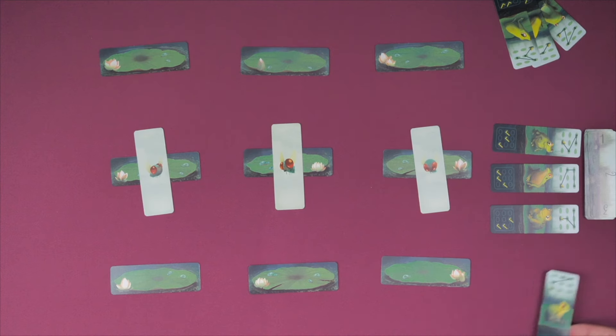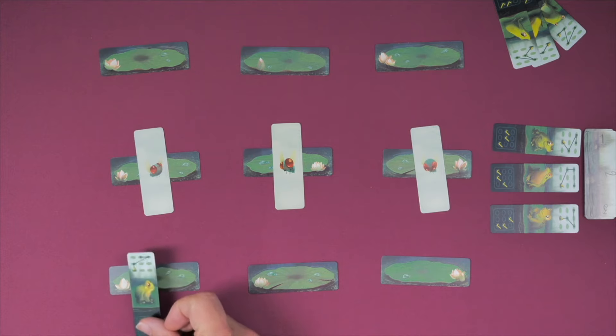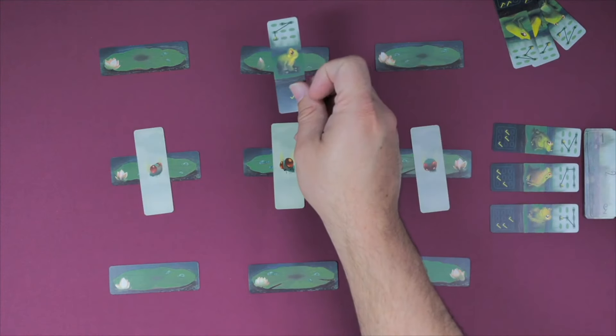You can advance a frog — going from the shore to the first lily pad depicted here. In this case, it would go to this one, or to the next depicted one. This one will go from here, to here, to there, to there, as shown at the top of the card.